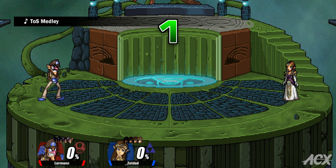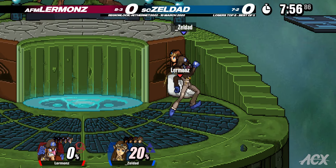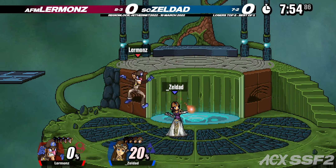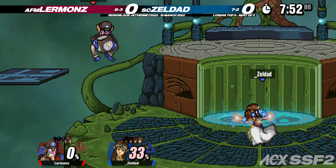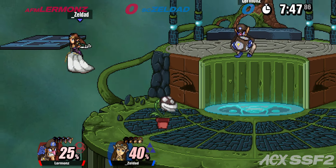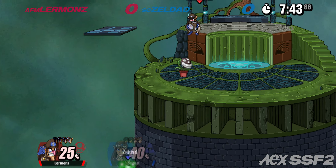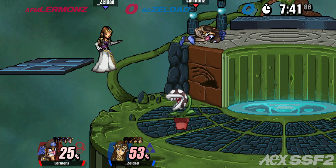This is a wild matchup because Zelda has the most ridiculous normals in the entire game and a reflector to deal with all of Waluigi's stuff that he just throws around. But Waluigi just does the funny buttons.